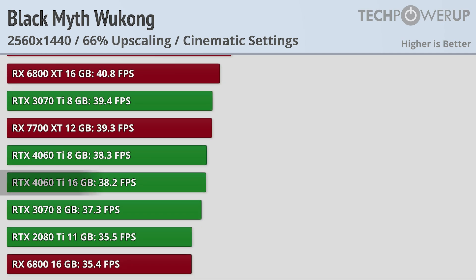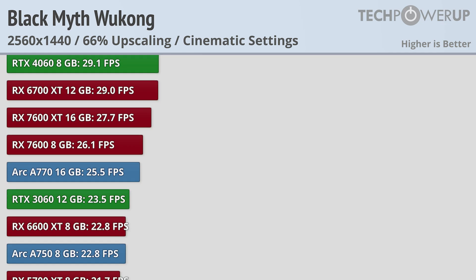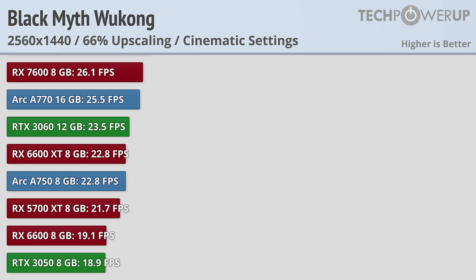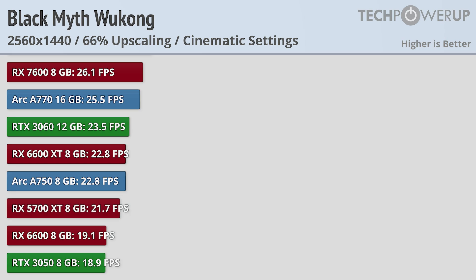The RTX 4060 Ti 16GB, while not any faster than the 8GB model, would also be a great candidate for frame generation. Rounding out the bottom are the entry level cards, as well as the Intel cards, and last generation's RX 5700 XT, none of which offer a playable experience at these settings.